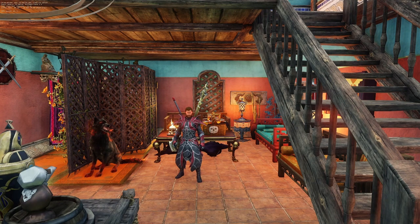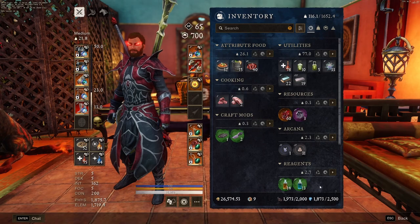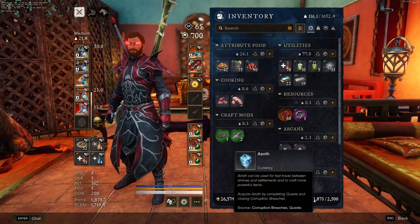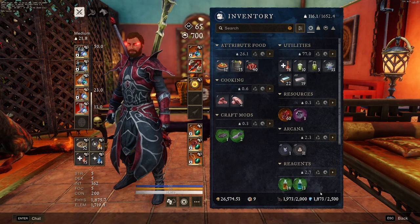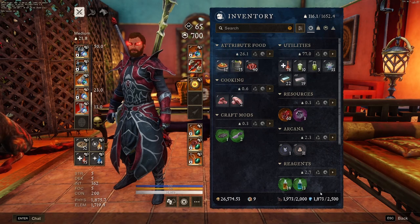Let's take a couple steps back and talk about what Azoth is. Azoth is a currency that you'll earn in Aeternum. You can find it in your inventory at the bottom right corner, and it's basically used for fast travel and crafting items. You'll get Azoth for pretty much everything and you don't have to worry about spending too much of it. If you ever run out, you can always buy more off the trade post — it's called vials of suspended Azoth. You get it so passively that you really don't have to worry about it unless you're crafting items with it.